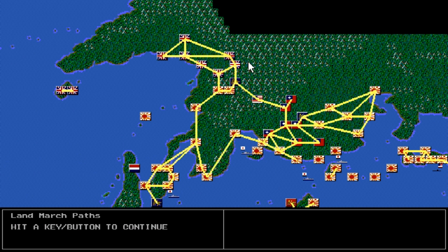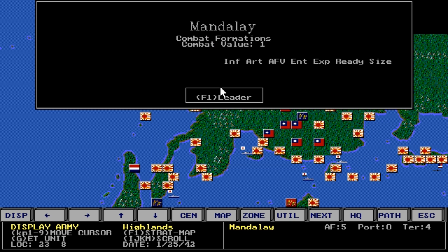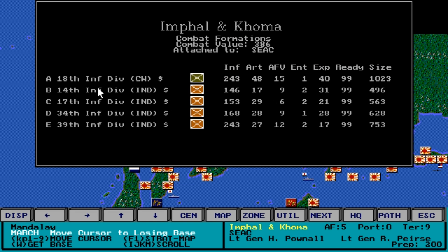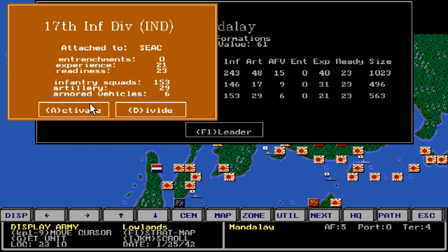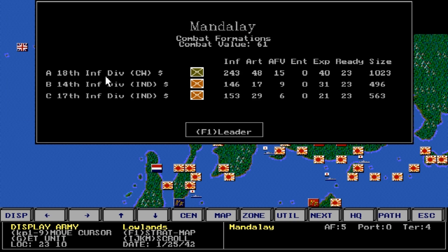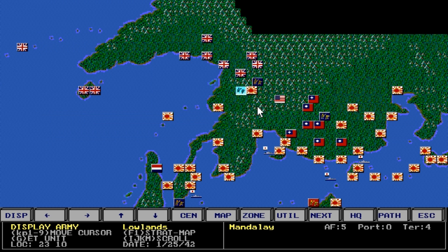If I hit F3, it shows the land march paths for the infantry divisions. As you can see, they've moved to Mayit-Kayena. I have a whole bunch of infantry divisions in that port. I'll march the strongest ones — maybe three. I don't want them to attack anything, I just want them to be there. When you move an infantry division into a base and don't want them to attack, you want to deactivate them, because if they're left activated they will attack and get destroyed.